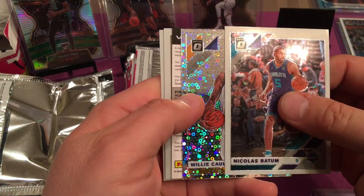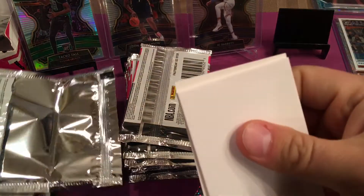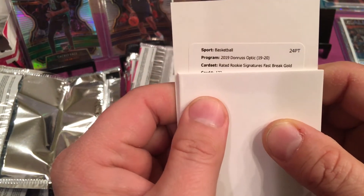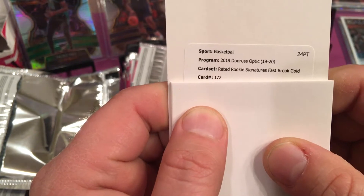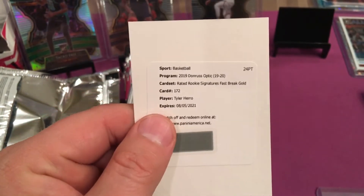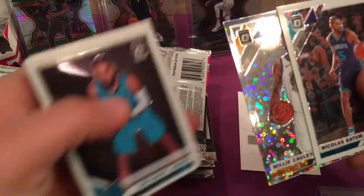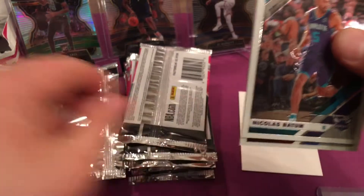Willy Cauley-Stein. We got a redemption! Alright, let's see what we got — let me slow roll this. Fastbreak Optic, obviously. Rated Rookie Signatures, Fastbreak Gold — gold's numbered to 10. Holy God, number 172. Tyler Herro! Oh my God. That's like a $1,000 card. That's huge. Oh my God, I love Fastbreak. I could just stop the break right now, but let me keep moving before the camera battery dies again.